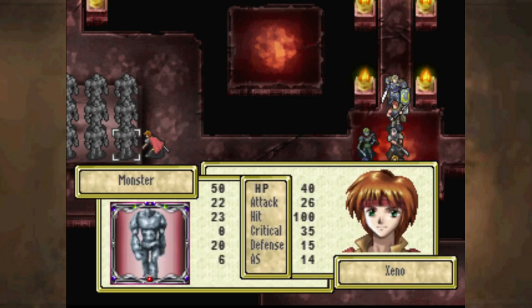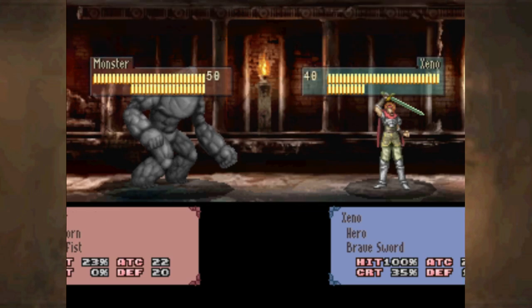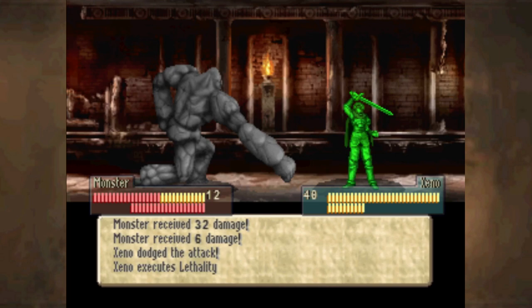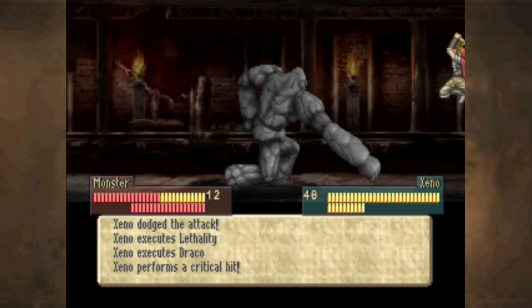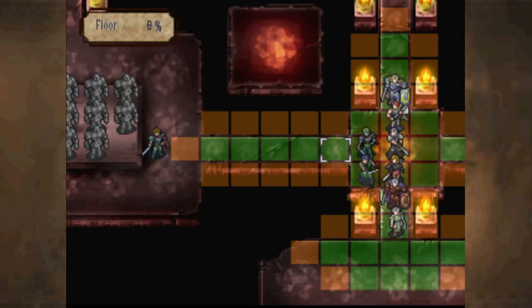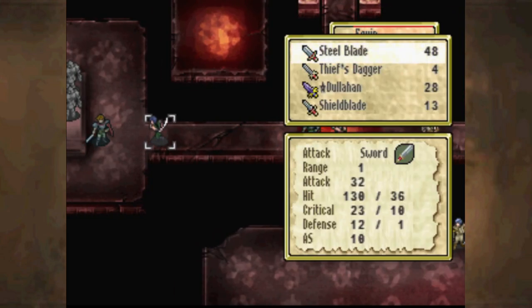I kind of like using Brave Swords on them because at least it gives me a lot of chances to activate skills or crit. I'm honestly not sure why Xeno has this much crit right now. Lethality and Draco — if Lethality activates, the enemy is guaranteed dead anyway, so that's kind of overkill. But that's at least one golem down out of many, many golems.